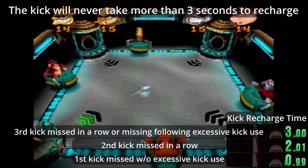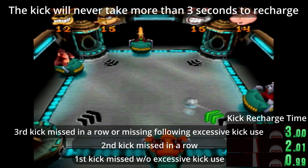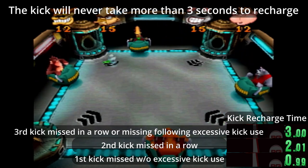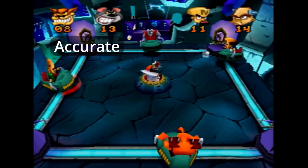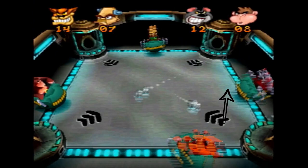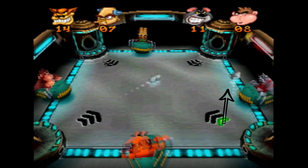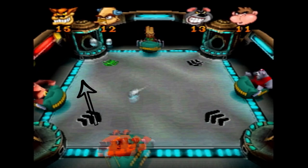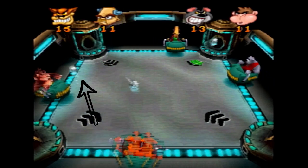On top of that, the period of time it takes for your kick to come back is longer if you had used it frequently before losing it. Essentially, more frequent kicks equals more recharge time. Thus, kicking accurately and efficiently is an extremely important skill to learn. One good method is to plan out angles to shoot a ball at as it approaches you, then try and kick the ball at the desired angle. If you are able to accurately time the kick and hit the angle, you are well on your way to kick mastery.